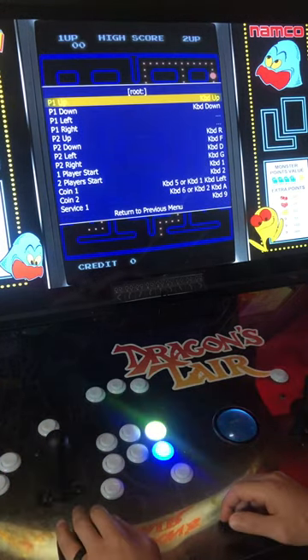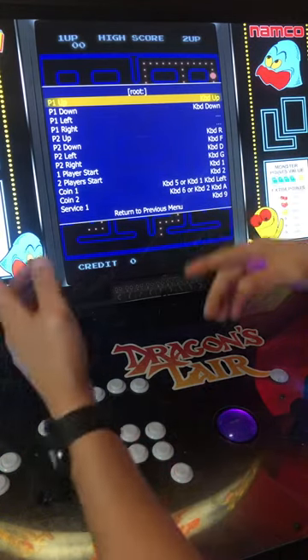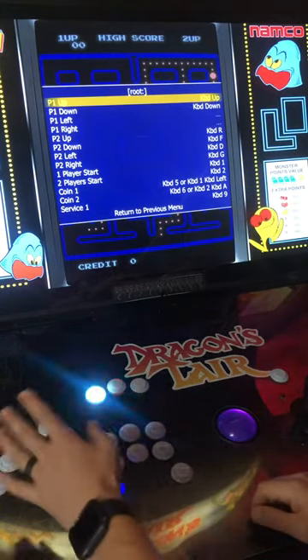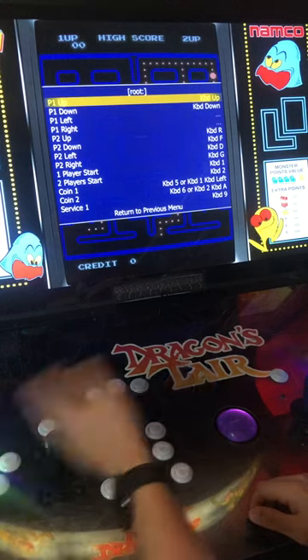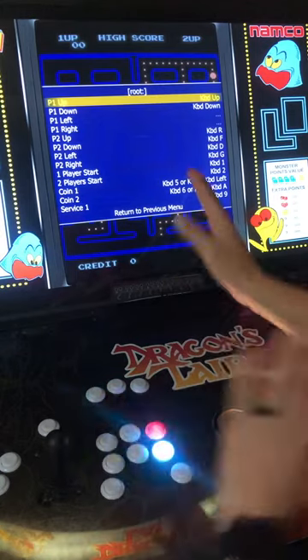Okay, so here's the big thing. When you first map it, it's all going to be mapped up, down, left, right on the joystick. But that's the problem — because on an eight-way joystick, if you hit a diagonal, it's going to mess it up. So you want to leave up and down just as up and down straight. That's it.